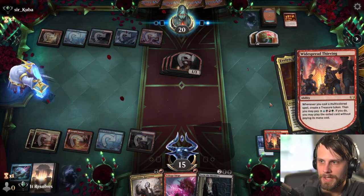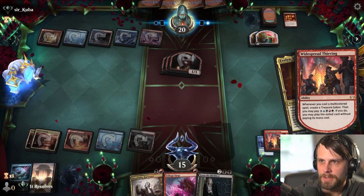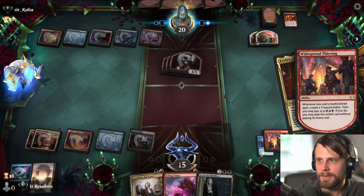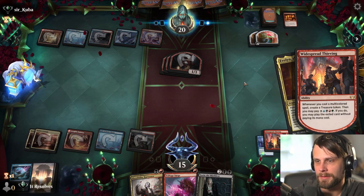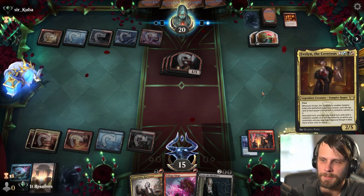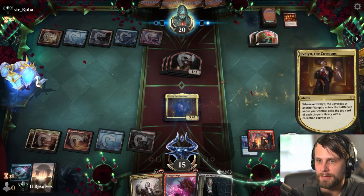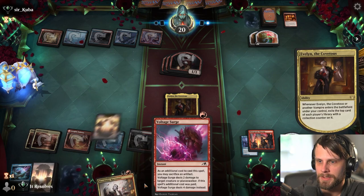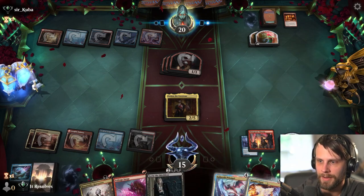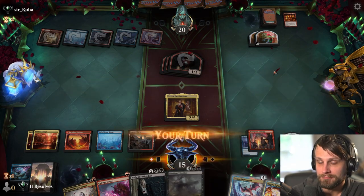We should have been able to block some damage there, but it's cool. So here we get a treasure token. They can very easily counter this - I don't know, Jwari Disruption, something silly like that. But this is going to hopefully land, and if it does we'll be in pretty reasonable shape. Wow - reasonable for sure. Sick.